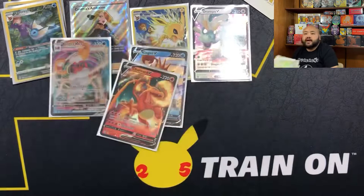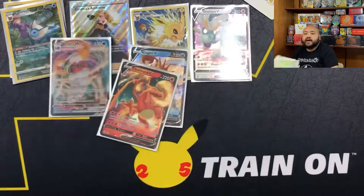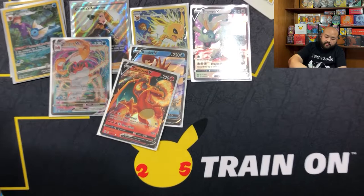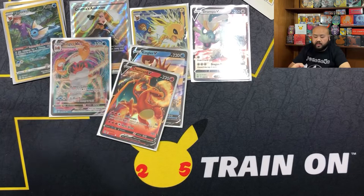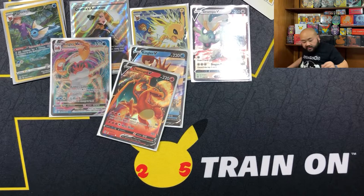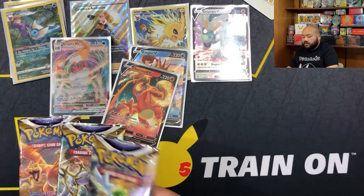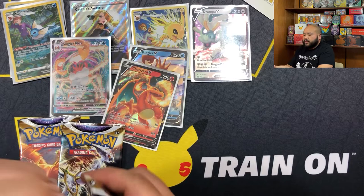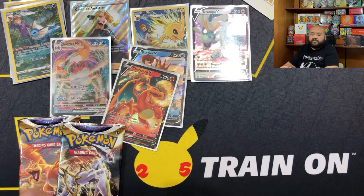Alright, this is our last three-pack. If you are new to the channel, please consider subscribing. If you are a returning subscriber, thank you for watching - appreciate all the love and support. This week's restock at retailers was incredibly hard to find any Brilliant Stars. They had a bunch of Evolving Skies singles, Chilling Reign, Battle Styles, Vivid Voltage, Darkness Ablaze - and they only had a few Brilliant Stars.